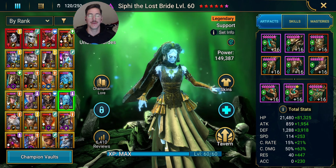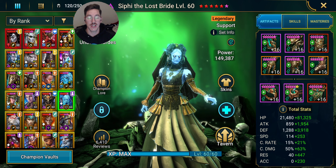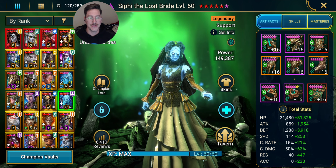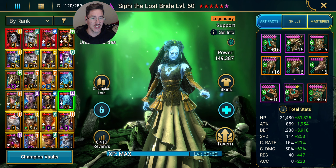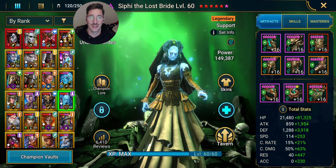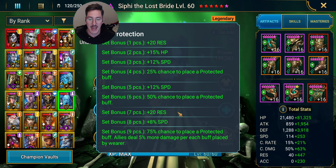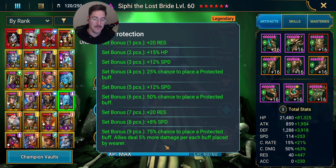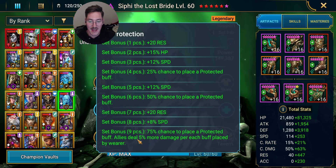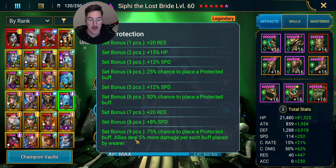How's it going everyone? Gribnum here back again with another Raid Shadow Legends video. Today I'm going to show off something I just found out in the game. I just recently discovered that the protection set, which has been in the game for like two years now, has something pretty cool on it as a nine-piece bonus. At the bottom, on a nine piece, it says your allies will deal 5% more damage per buff placed by the champion that has the protection.